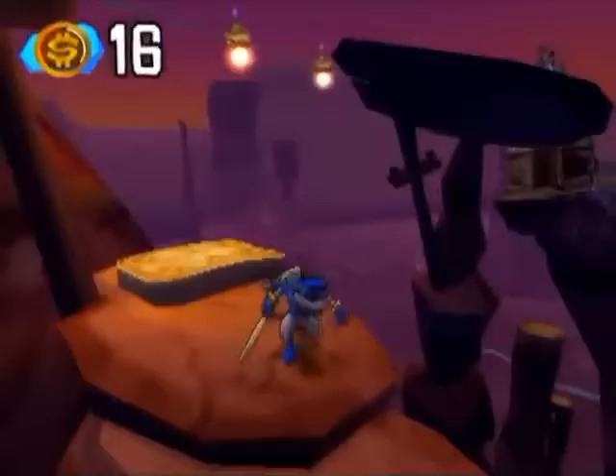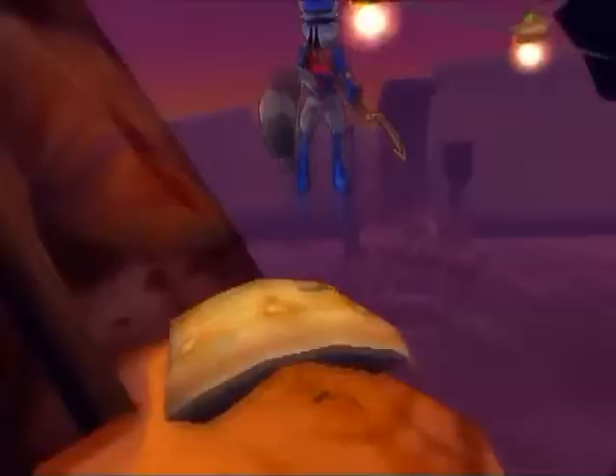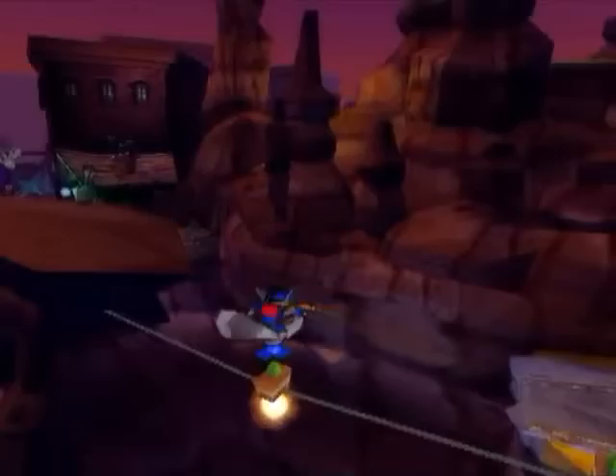Slightly out of view of the camera. Now, this mattress is really weird — the way it bounces you, sometimes you can just bounce off it and go right into the last ninja spire there. But sometimes it bounces you towards the first spire, even though you're holding away from it. So pretty much just delay pressing circle so you can get more distance towards this one. It's just a small time saver.